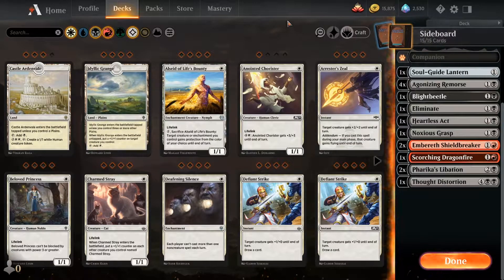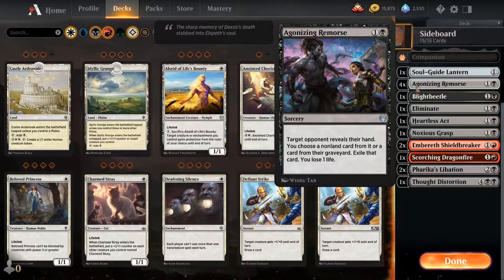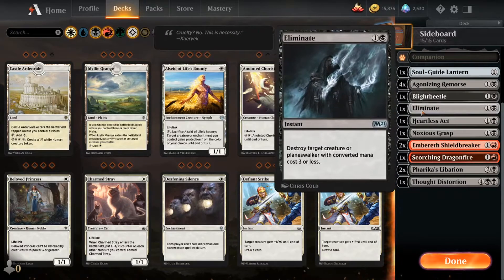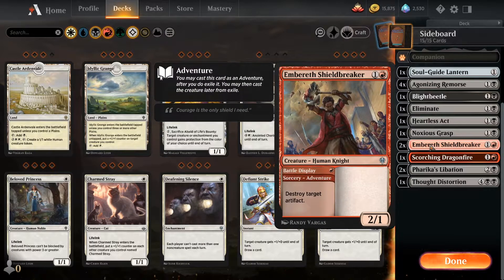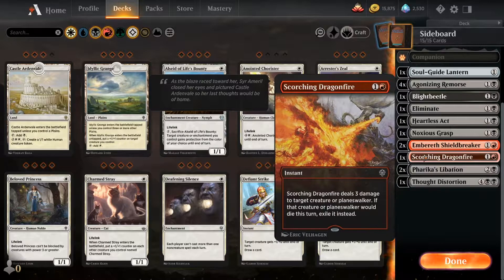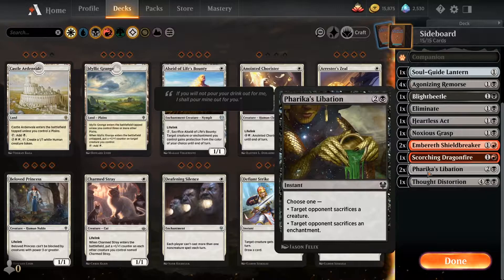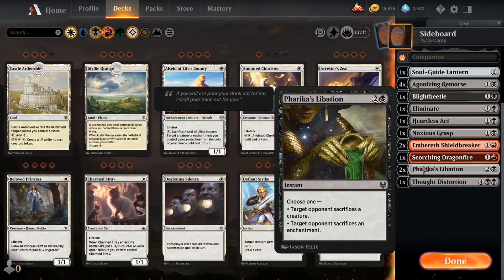On to the sideboard — I'm not great with sideboards, but basically: Soul Guide Lantern for graveyard synergy decks, 4 Agonizing Remorse for control decks to strip cards from their hand, 1 Blight Beetle for green decks, 1 Eliminate which is awesome for destroying planeswalkers with converted mana cost 3 or less at instant speed, 1 Heartless Act to remove counters or destroy creatures, 1 Noxious Grasp for Teferi, 2 Embereth Shieldbreaker to destroy artifacts in case they use Soul Guide Lantern against you, and 1 Scorching Dragonfire which I'm thinking of replacing. There's also a Liberation card for enchantment destruction — the only weakness of this deck is Leyline of the Void hitting the field, and trying to remove enchantments with black-red is a real pain.